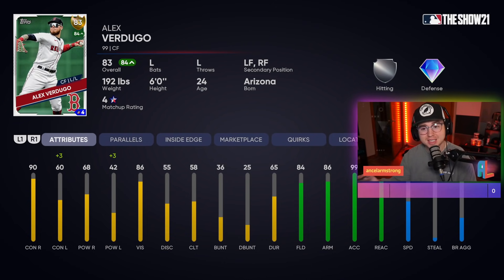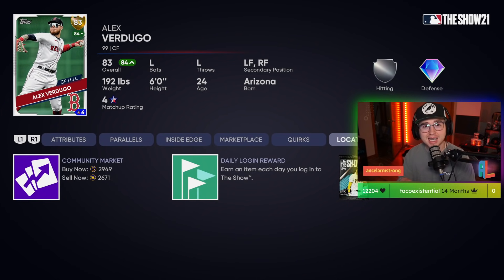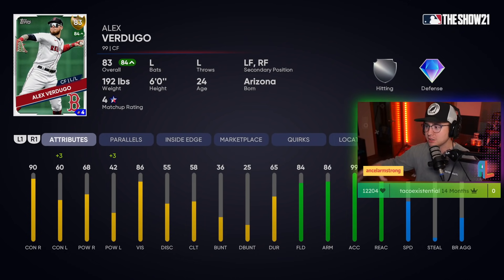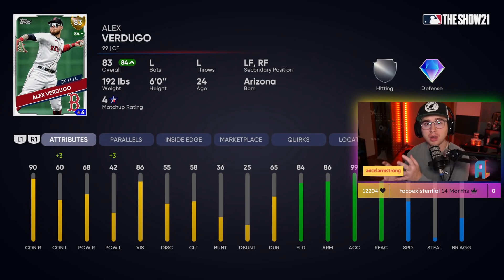Next guy is Alex Verdugo — he's been on fire recently with a five-game hitting streak, three of those being multi-hit games. He could probably use a boost to both his contact and power versus righties, maybe some slight adjustments versus lefties as well. His price is only 2600, so relatively inexpensive for a guy with a solid chance at hitting diamond tier. There's less hype around him than a lot of other live series guys in that 83-84 range, which is why I like Verdugo.